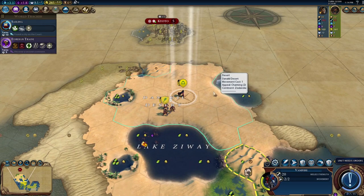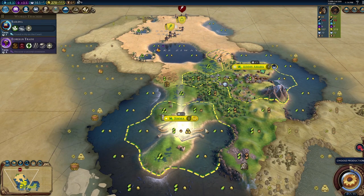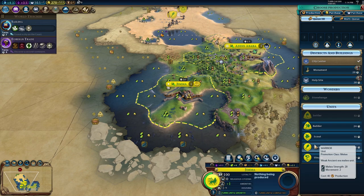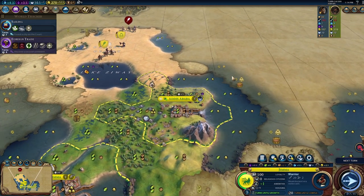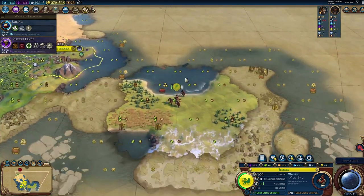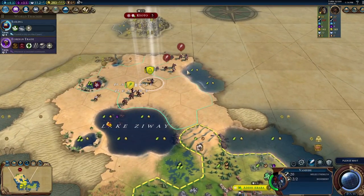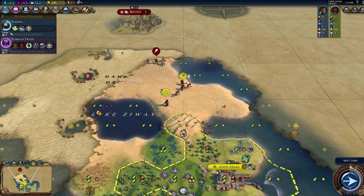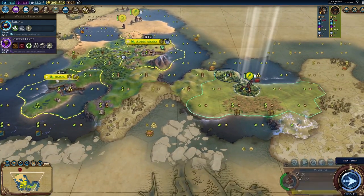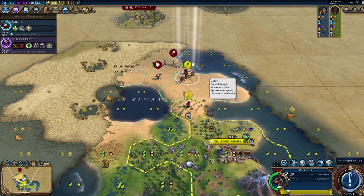If Japan declares war on us we'll want archers, but there's not much we can do right now. I can see Japan doesn't have a secret society yet. I wonder if I can share the Sanguine Pact with him. Let's build a warrior just to keep alive. My big hope is to get the free settler from the policy agenda — what's the civic called... Theocracy? Also, barbarians are already incoming, of course.